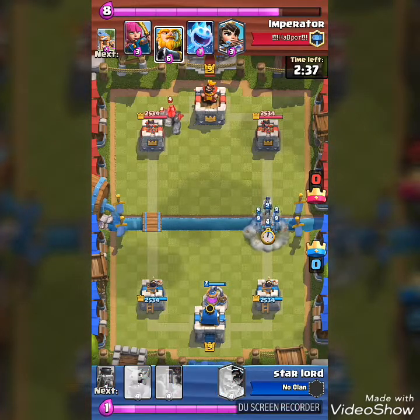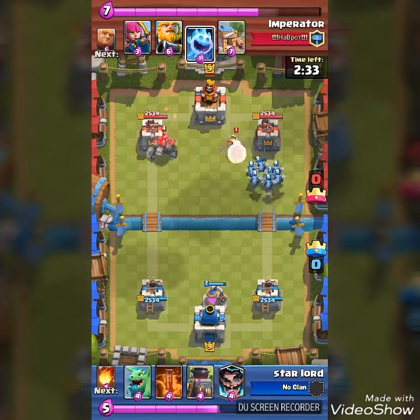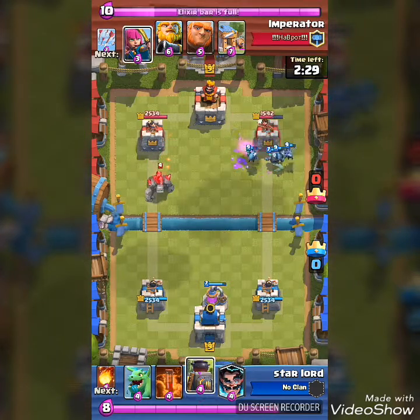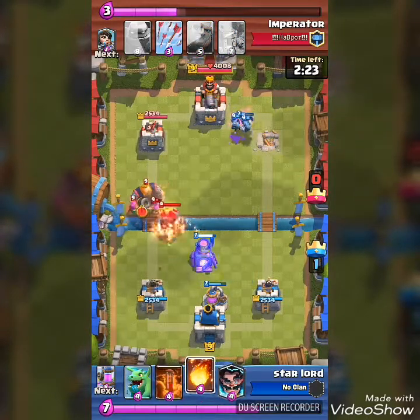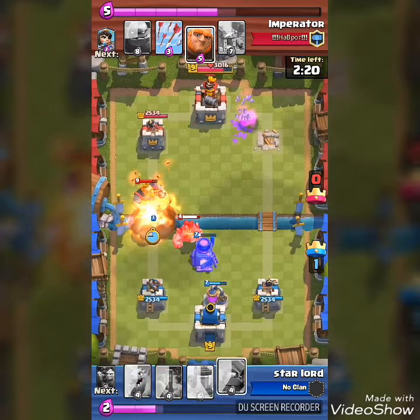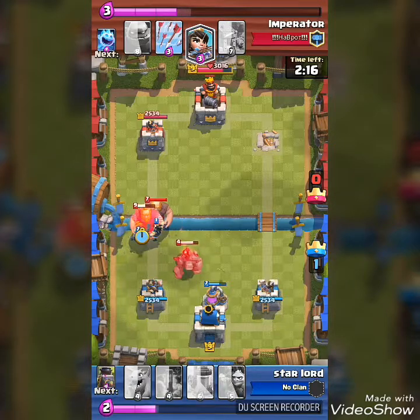This is the old back strategy — hidden mini PEKKA. A lot of you guys know that. He dropped the princess and I think he thought it was just one of the minions, but there was a mini PEKKA and I'm going to get that tower. I dropped the furnace and he dropped a royal giant — I was totally scared. I dropped the fireball and then the electro wizard, and he dropped another giant.